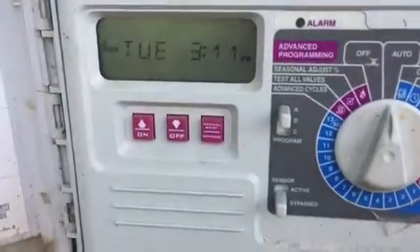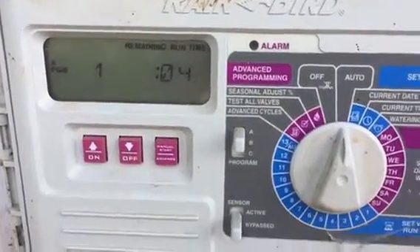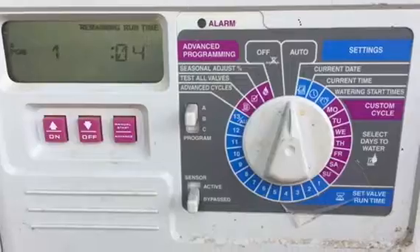I'm going to water all the zones now, so I'm going to hit the start button one time. You should hear the sprinklers come on in the arena. If not, you can always turn it to off and start all over again.